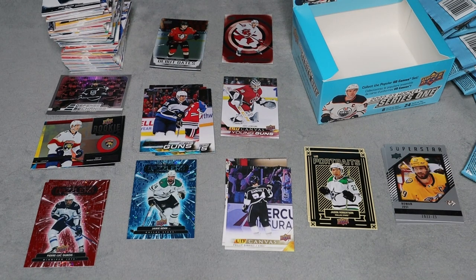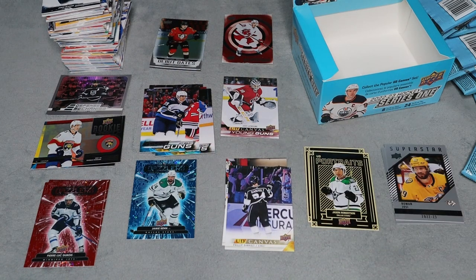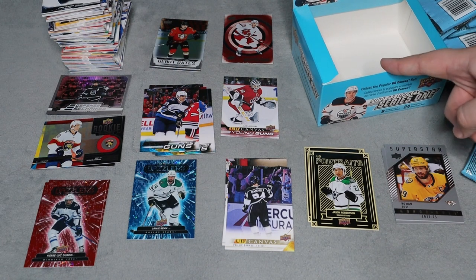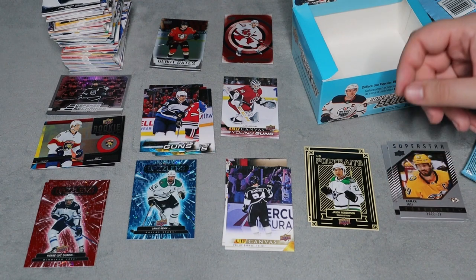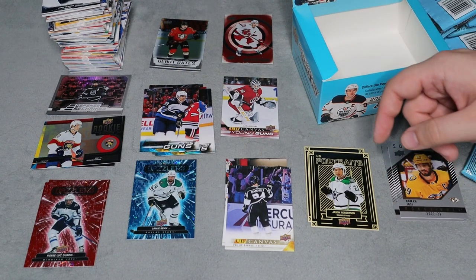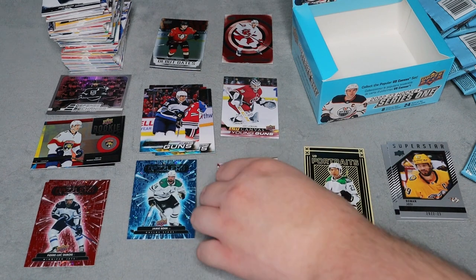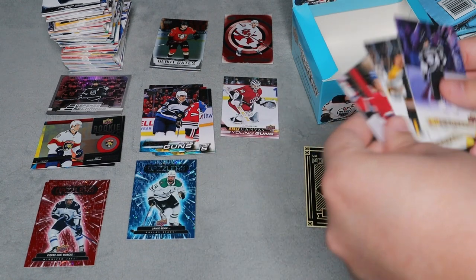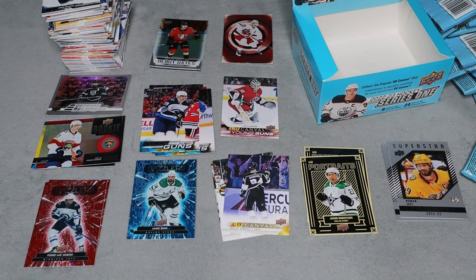We did get six young guns, we did get a young guns canvas which is one out of 48 packs so every two retail boxes should have one. Two honor rolls, two debut dates, the center of attraction, two rookie retrospectives, two red dazzlers, one blue dazzler, three canvas cards, and two portraits as well.